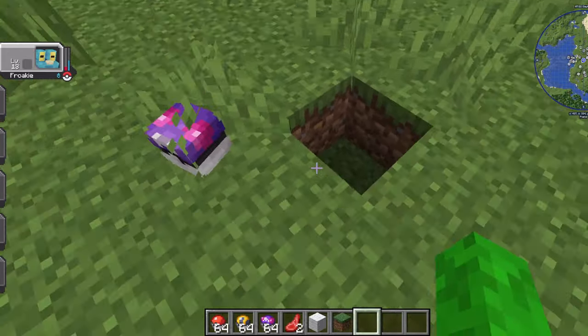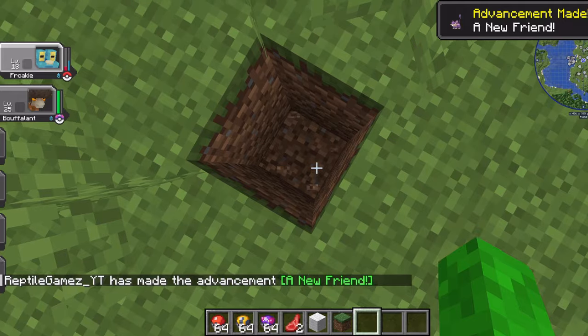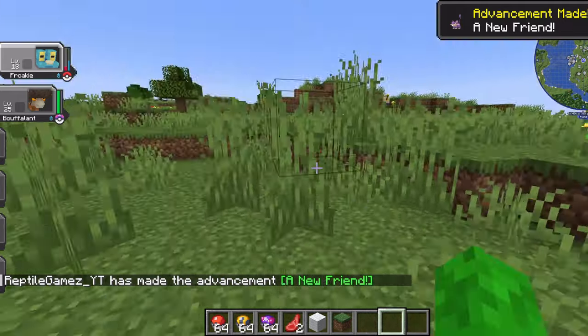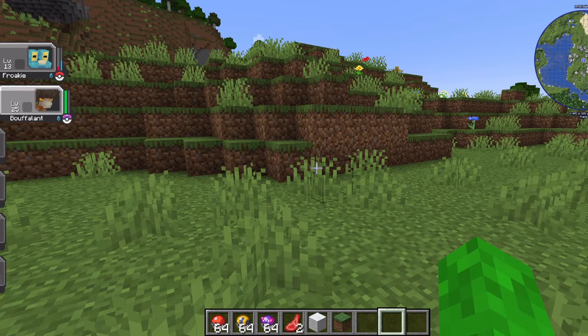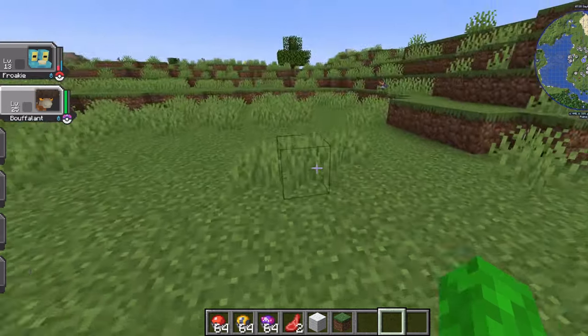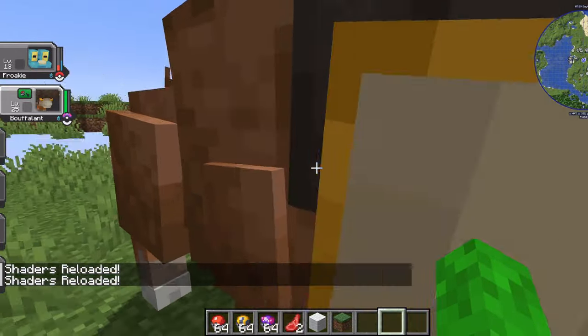Why do I always break the grass? Wait, why is the grass under the grass? Anyway, yeah, so I got a new one. And you can use the arrow keys to switch between the Pokemon. Then throw it out, and now I have this guy. So that's really cool.